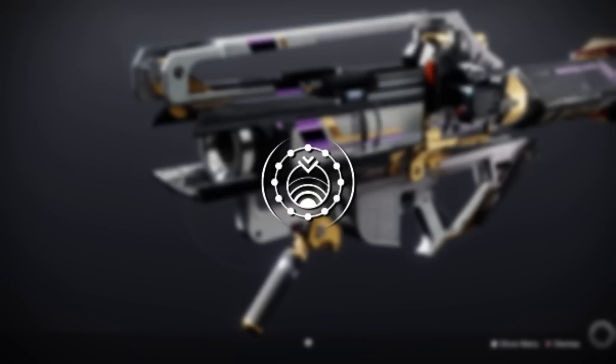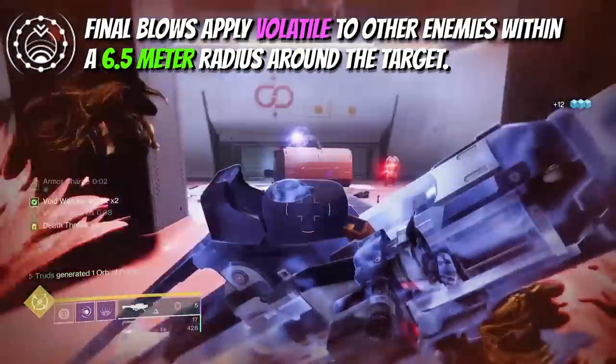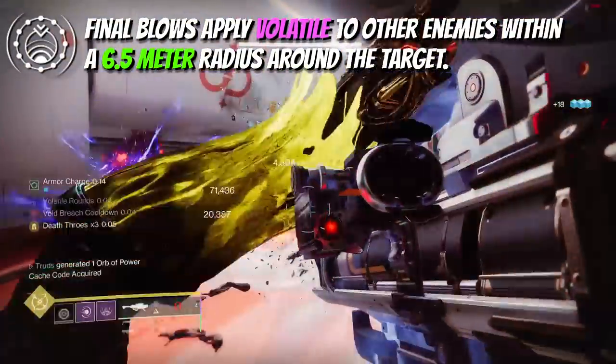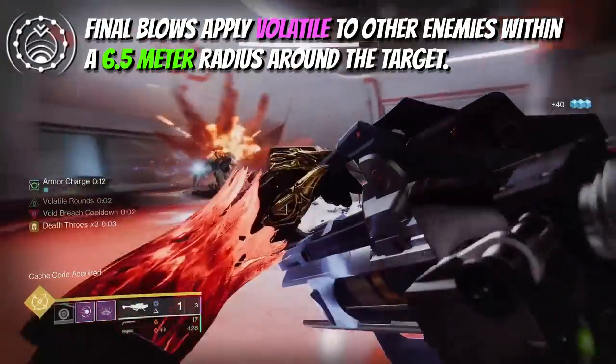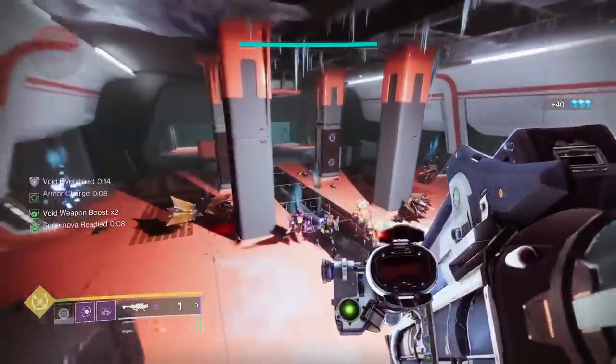This is the first time we've ever seen destabilizing rounds on a rocket launcher, and I know that heavies aren't everyone's favourite for ad clear, but when you've got excellent special weapon options, a high-end yellow bar destroying rocket launcher won't go amiss. Plus, if you're killing trash ads near a boss, you're going to make them volatile and ultimately this will add a serious melt factor to that boss, especially if you're stacking any end game damage boosts.